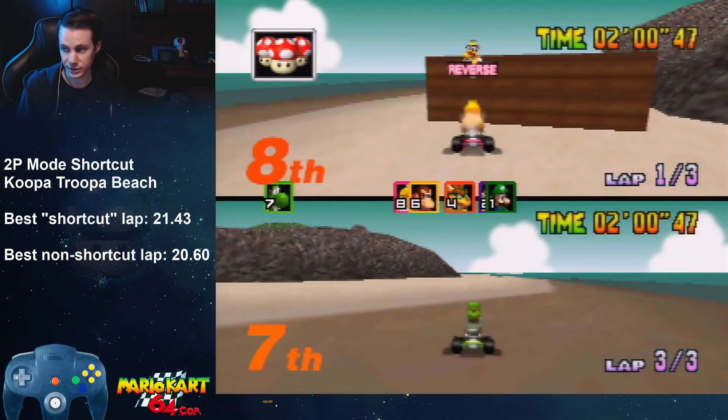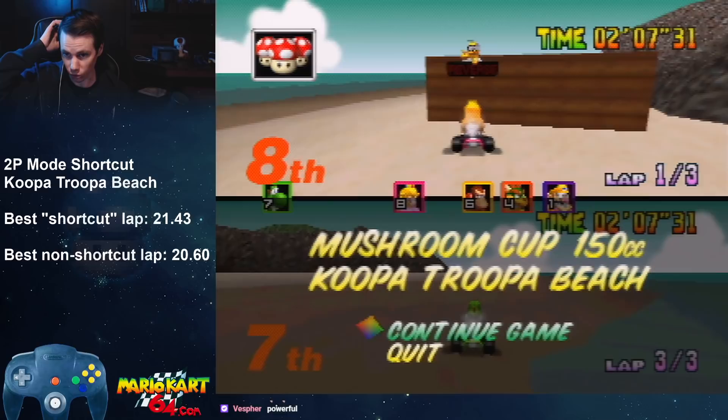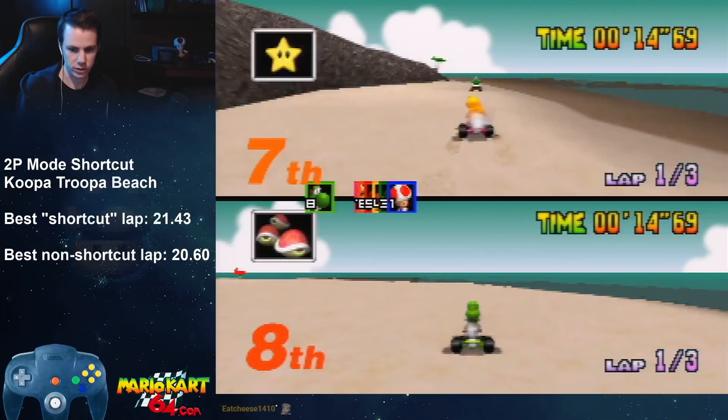I'm going to try to see if I can just get some god run where I just perfectly bump myself into the wall with almost no setup at all. You could totally TAS something really nice with this and just fly in there. But I don't know if I can beat 20.60.